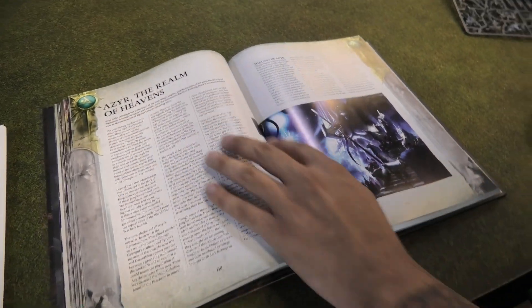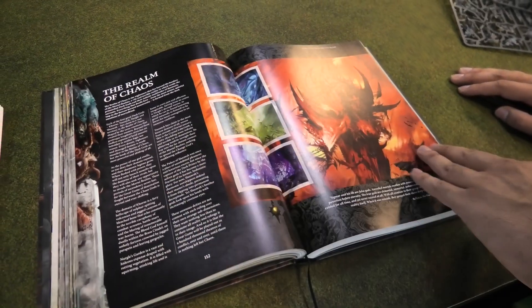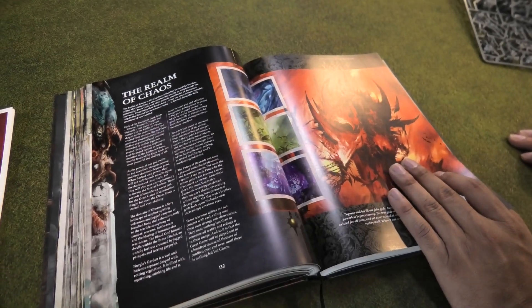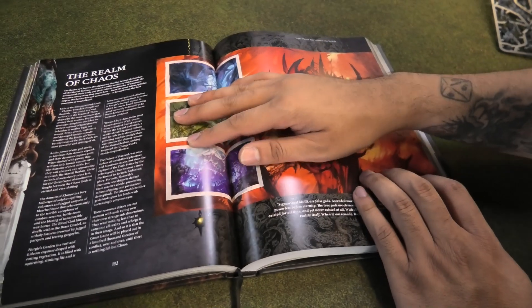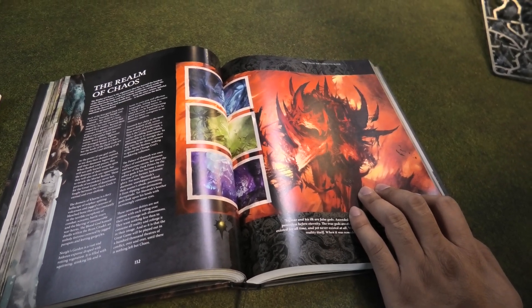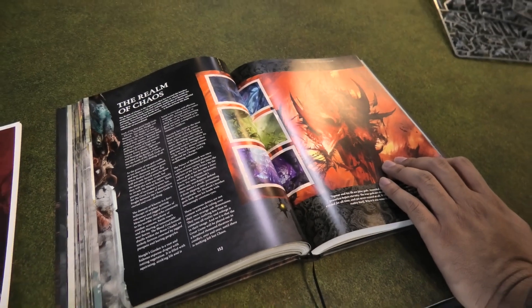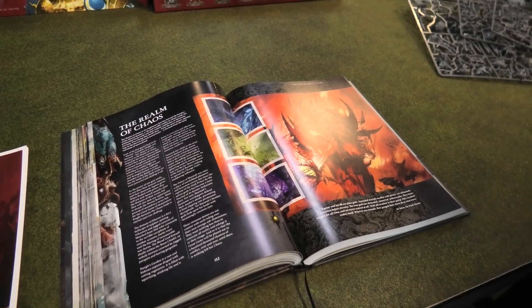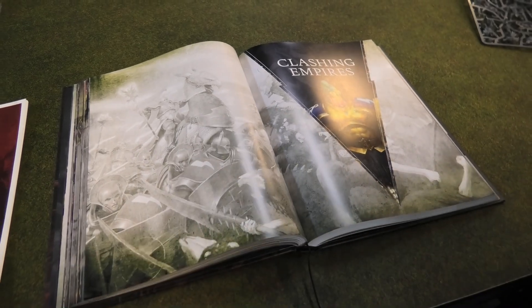Azyr, the realm of heaven — this is where Sigmar resides with the majority of the Stormcast. The realm of chaos — literally everything in there is terrible. There's one important location: the Varanspire, where Warcry, Catacombs, and Warcry the game are set — it's where Archaeon lives when he's not out conquering, which is all the time. The Varanspire is at the eight points, kind of like the center of travel through all the different realm gates.